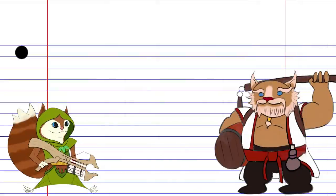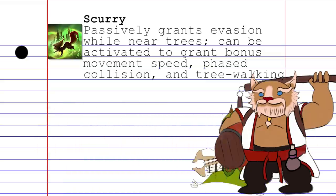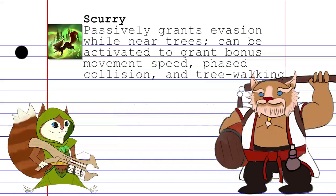For a little change of pace, Hoodwink's third skill is Scurry. This has both a passive and active component. The passive portion gives Hoodwink an evasion percentage while she's near a tree. When activated, she gains bonus movement speed, phased collision, and tree walking for a few seconds — in other words, she basically gets to clip through the environment.